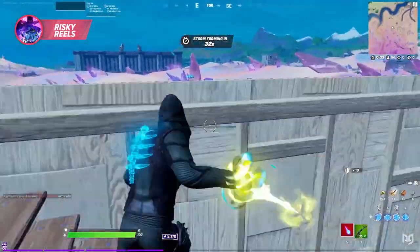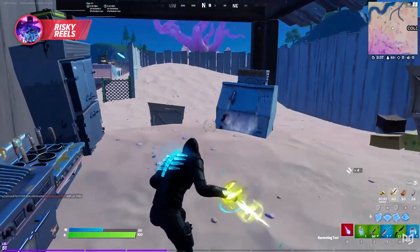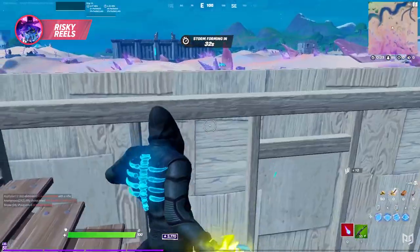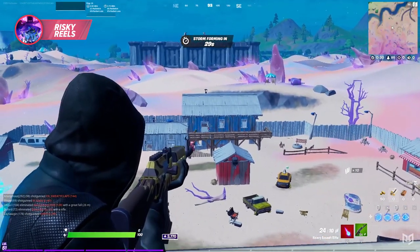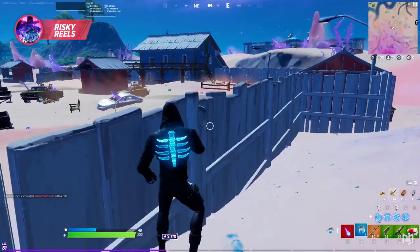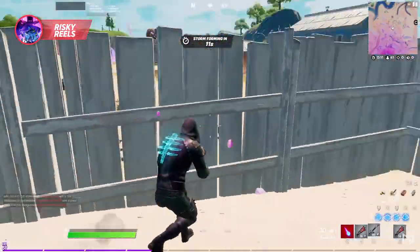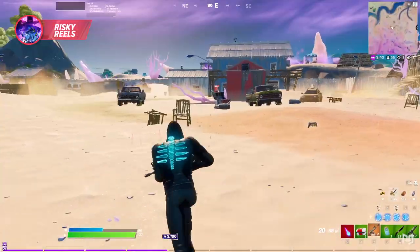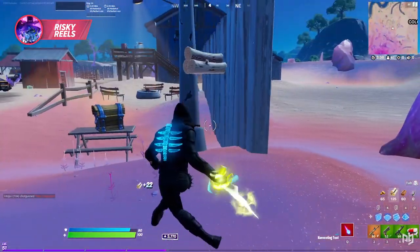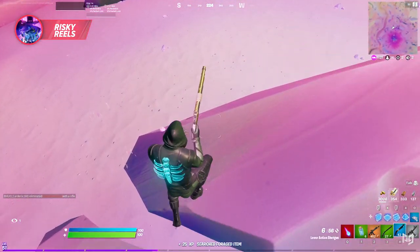We've been landing here ever since they got rid of the IO guards that used to spawn right in the center, and it feels so nice now that they're gone. When landing, the big screen isn't bad to drop on if you see a chest or good floor loot, but we like the building on the east as our landing spot since there's an ice freezer that can sometimes give you two slurp fish, so you're always really good on shields. Most of the time there's only about one person that lands with you, and Risky is pretty small so keeping track of opponents isn't too difficult.